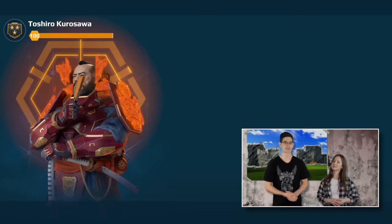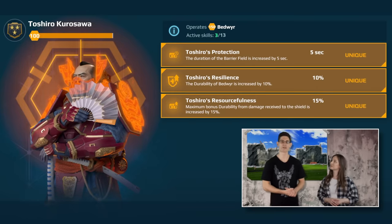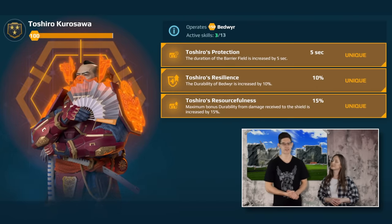Bedivir's pilot is the epitome of military honor. Tashiri Kurosawa will increase Bedivir's strength, shield duration, and effectiveness.